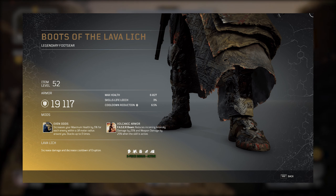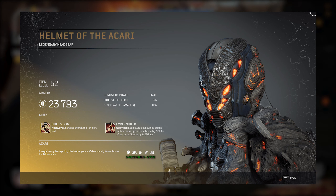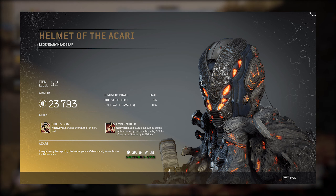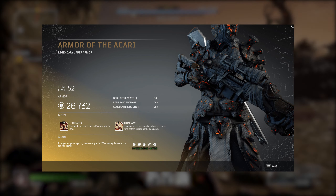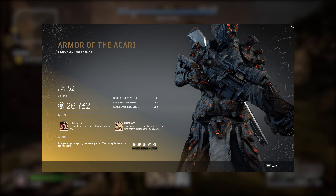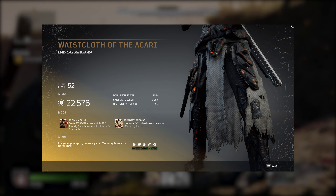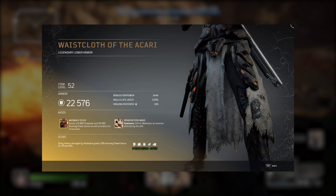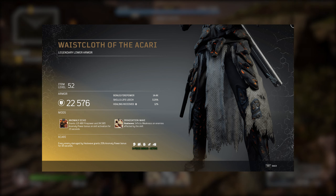Last but not least is the Molten Lava Magma Rock Akari Set, which focuses solely on Heat Wave and Overheat skills. Interestingly, some pieces of the armor set have either close or long range damage buffs, but this set seems more suited for close range action. With three pieces equipped, every enemy damaged by Heat Wave grants a 25% anomaly power bonus for an additional 10 seconds. The helmet increases the width of the fire wall when used, while the chest piece allows you to use Heat Wave twice. Additional damage is dealt with boots if three enemies are hit by Heat Wave, and you can receive a 15% weapon damage bonus if the gauntlets are equipped, which would be good for SMG, assault rifle, or shotgun builds.